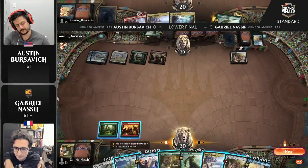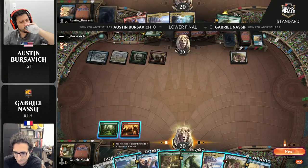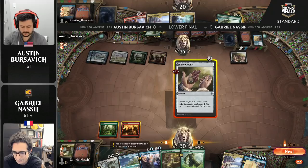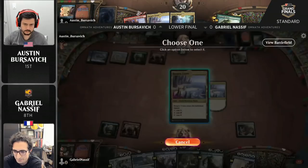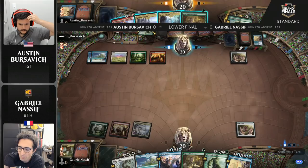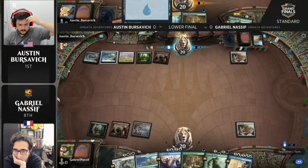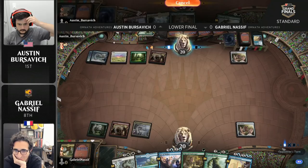Austin makes a tempo play, actually giving up quite a lot there, because he bounced Nassif's Lucky Clover — which means there is no target for the second copy or the original copy of Brazen Borrower. That card just went straight to the graveyard. So Austin is really prioritizing getting ahead on the board and making sure that Nassif can't make that play of Beanstalk Giant on turn three. That is really about a short-term gain, giving up the potential to draw a card with the Brazen Borrower in later turns once Edgewall Innkeeper comes down. It really highlights what Austin considers to be important in this matchup — tempo and the setup turns are his priority.